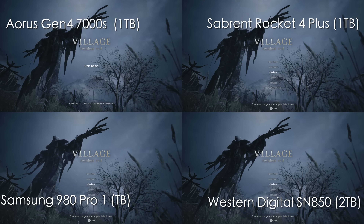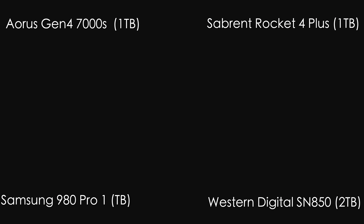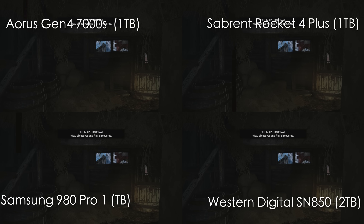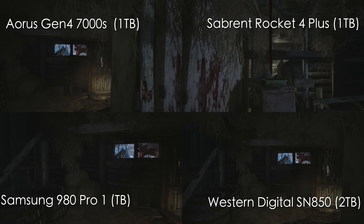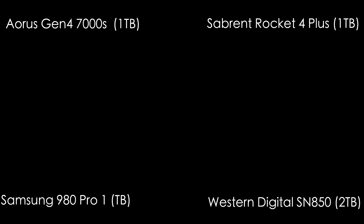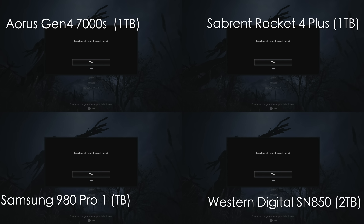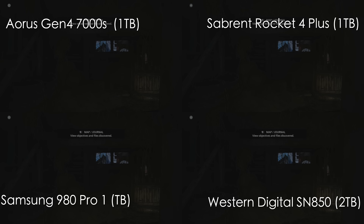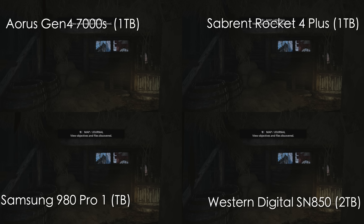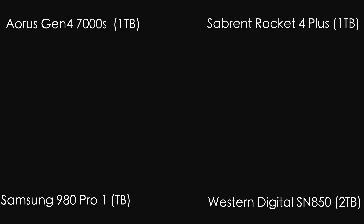Now let's try Resident Evil 8 — from title screen to loading into a game. At normal speed I can't tell the difference at all, so we slow it down to super slow mode. It looks like the Western Digital loads first but the others are just a frame or two behind. We're really splitting hairs here — it's really close.